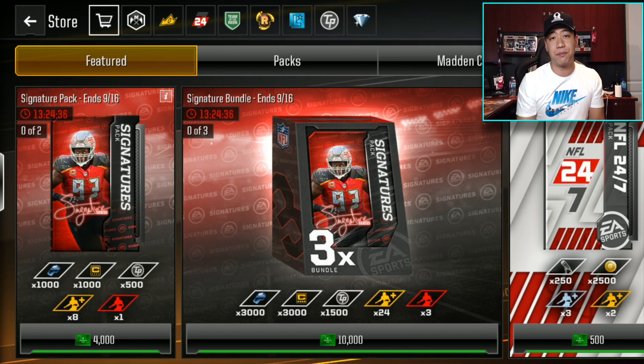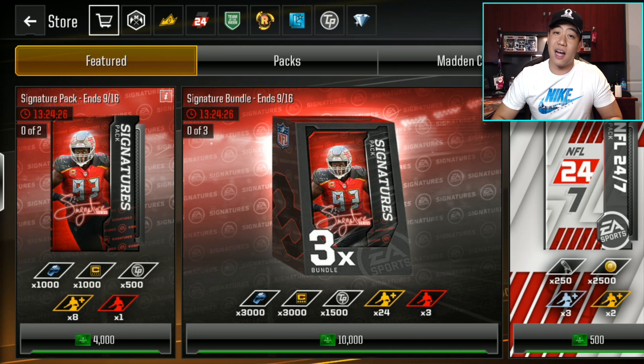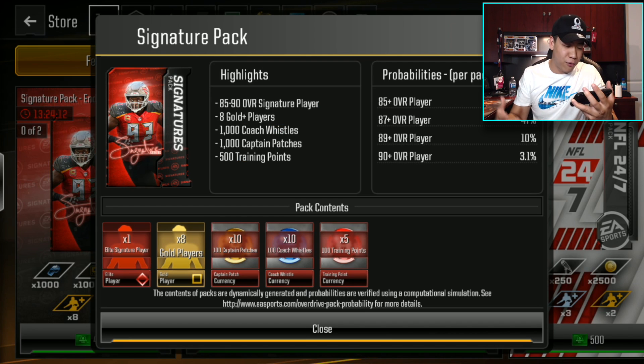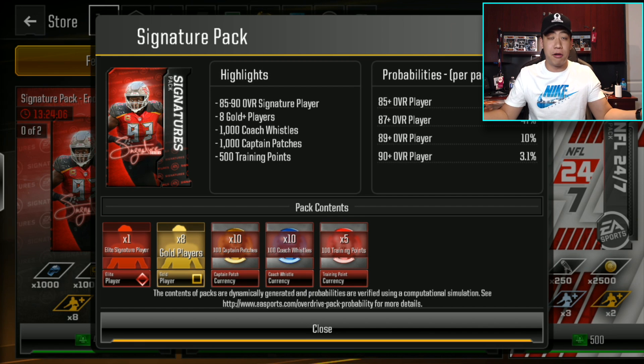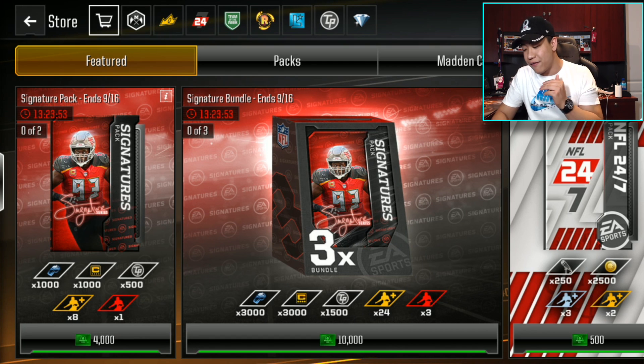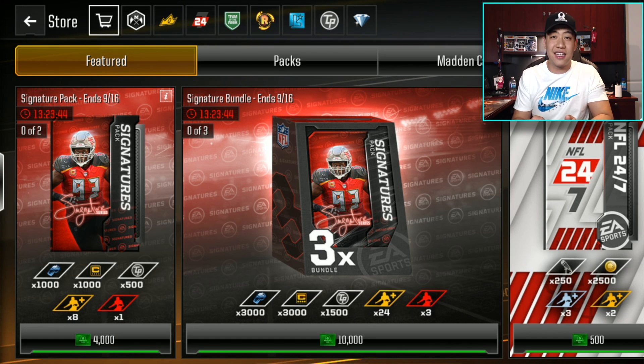We did go ahead and open up the Signature Packs before on the channel. In all three of the packs for the bundle, we opened up one bundle and somehow all three packs were Prince Amukamara — he's an 87 overall and goes up to 90. Somehow we got lucky with a 47% chance at an 87 plus player. This time we have a lot more bundles: three bundles plus two Straggler Packs, so that's a total of eleven packs. Let's get into the bundle opening!